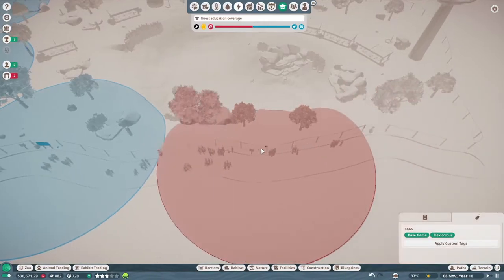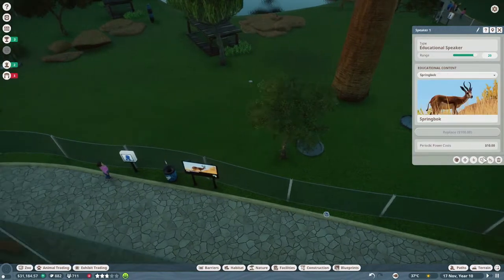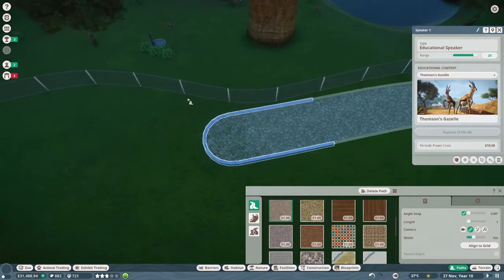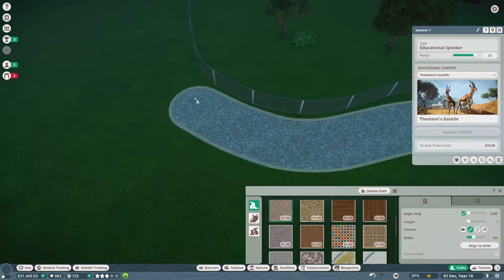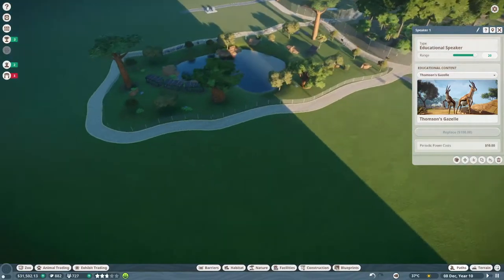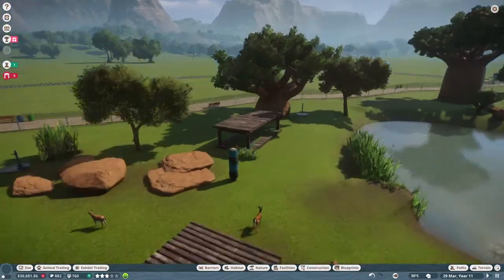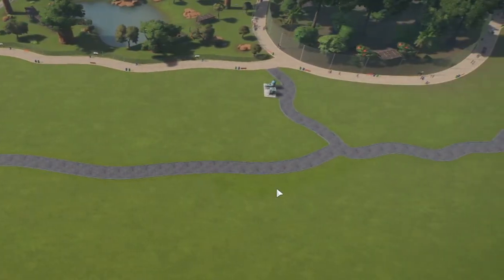We've got a springbok speaker here, a gazelle speaker over there, and another springbok - so we do need another gazelle speaker around the back. Let's put a path around here, get it as close as possible, so it wraps around the whole entire habitat and is prepped for when we want to build another one next door. I'm not really sure about the whole shape of this zoo - looking at it from above it's going to look like a massive jigsaw puzzle but we'll have to see. I'm going to do all the benches and same stuff and I'll be right back.